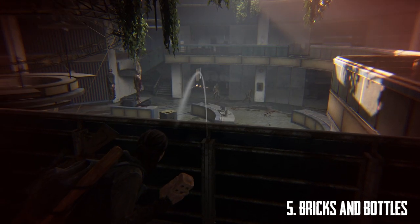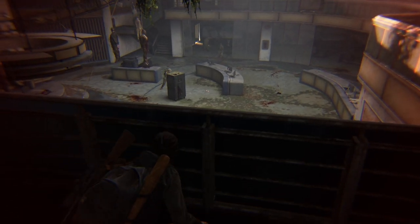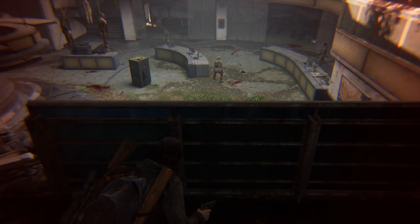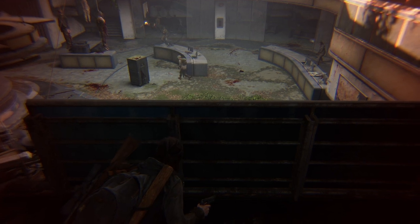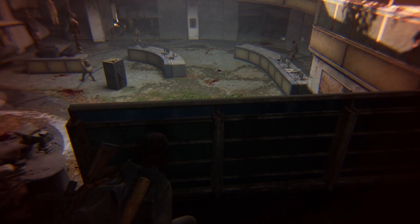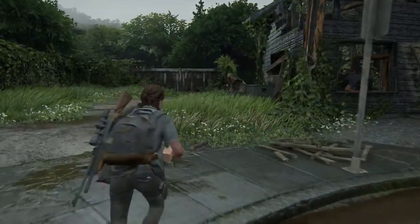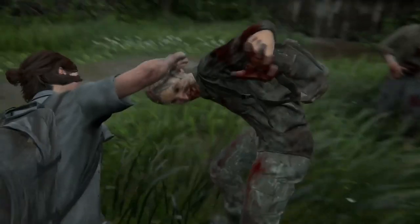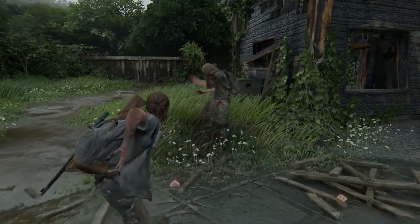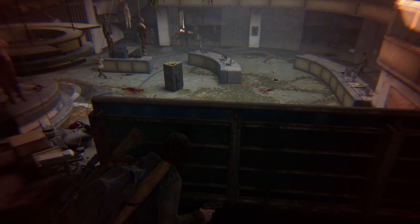Number 5: bricks and bottles. Bricks and bottles are your best friend because they have so many uses, from distraction to weapon. Unlike the first game, bricks and bottles are a weak distraction against human enemies — humans now only send one person to check the noise while the rest keep watch, stopping multi-kills. Instead, keep them as a weapon: throw it or smash it over human enemy heads and then melee — it's a one-hit kill. The same works for runners, but not clickers and stalkers, which require multiple hits. If you find a brick or bottle, always pick it up.